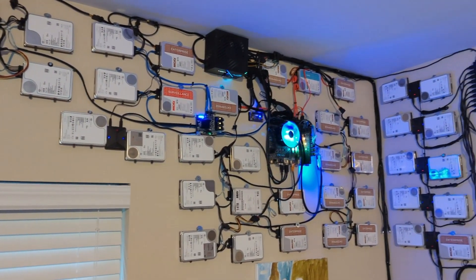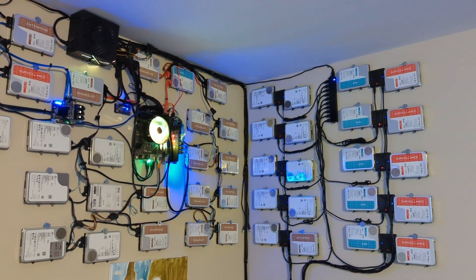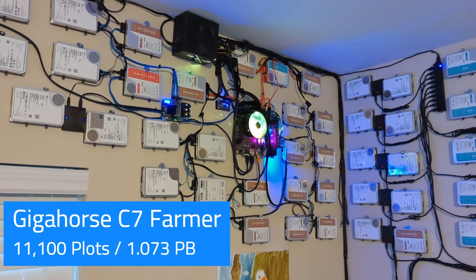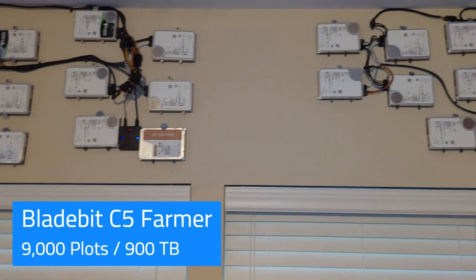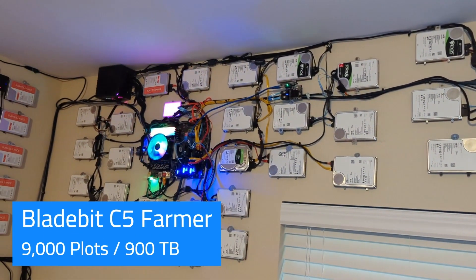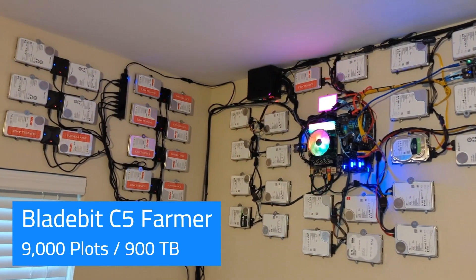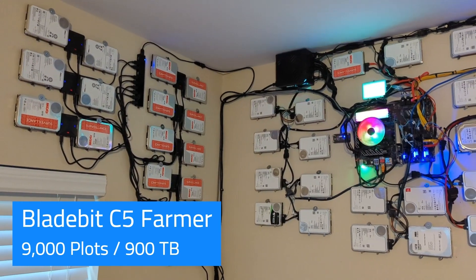Out of these two setups, this is a total two-petabyte effective farmer. This one is about 700 raw space, 800 effective because it uses c7 compressed with Gigahorse Chia farmer. Over here on the left we have the Bladebit standard c5 compression, which gives a little less - about 25% savings. Each raw is about 800 terabytes and I've got one petabyte effective space.